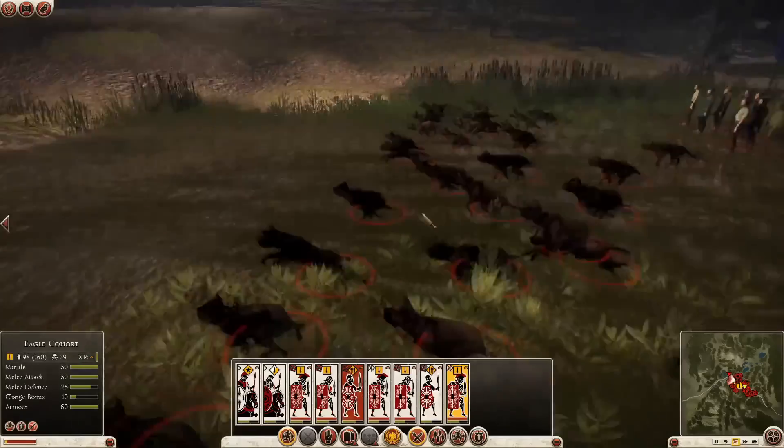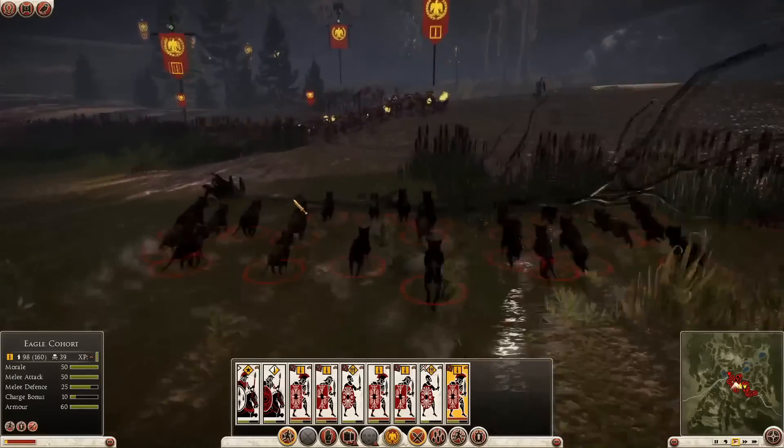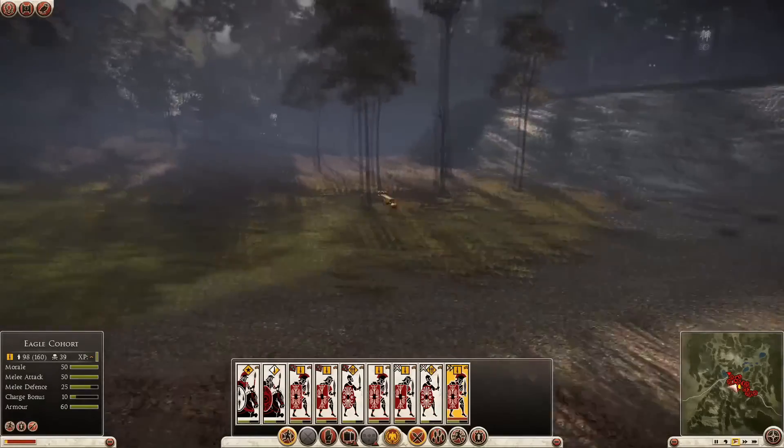So it looks like the Germans have brought some friends with them here — war hounds, battle hounds. The battle hounds aren't tough; they're easily dispatched so they don't stick around very long. But they're a pretty unsettling first-strike weapon and their running speed makes them great for running down routing troops.